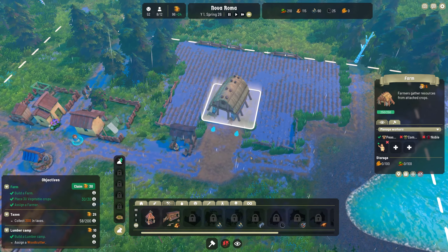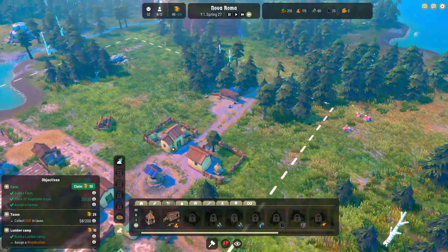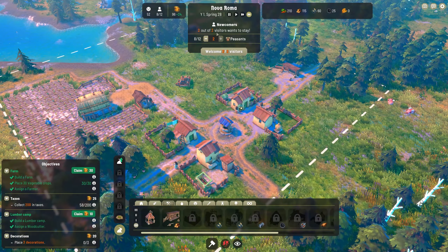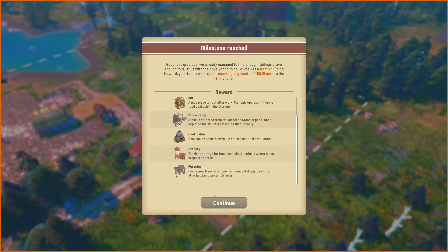Now we have the farm up and running, we're going to assign a farmer. So we've got a farm doing farmy business, we have a lumber camp doing lumbery business. And we've just hit a milestone - goodness gracious, we already managed to find enough fablings brave enough to trust us with their livelihood to call ourselves a hamlet. Going forward, your family will expect recurring payments of 10 gold to the family fund. You receive 50 coin. We can now place an inn, a stone camp, a coal maker, a granary, a forester.